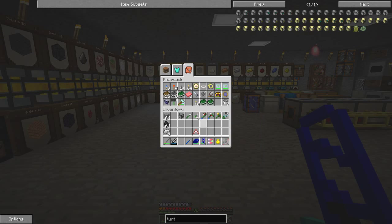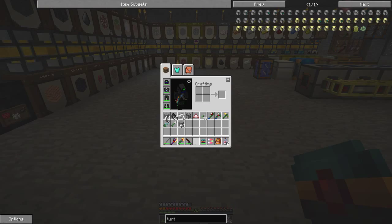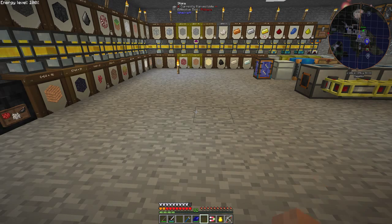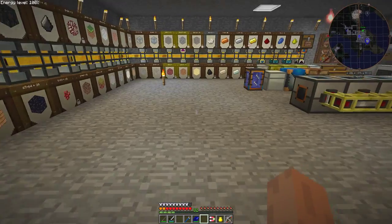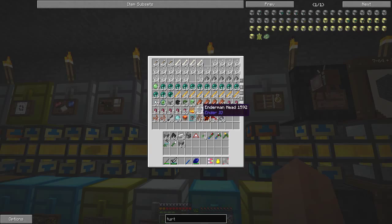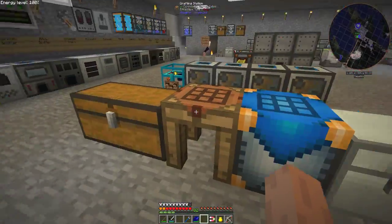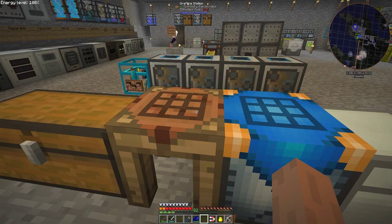Let's put this back up here. Everything is fully charged, my suit's ready to go. One more thing — I want to make another travel anchor. I need at least one ender pearl for that. The reason I need another travel anchor is because the other one's just a little bit out of range from the original one.